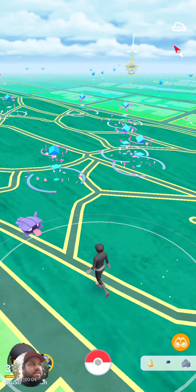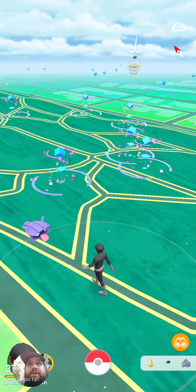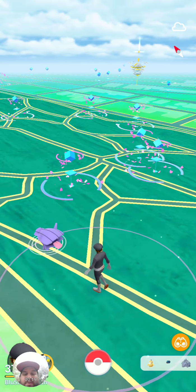All right, this is community day — Beldham Community Day — and here we are at Wright Park. So let's see what we can do. As always, there are a lot of people here at Wright Park on community day.